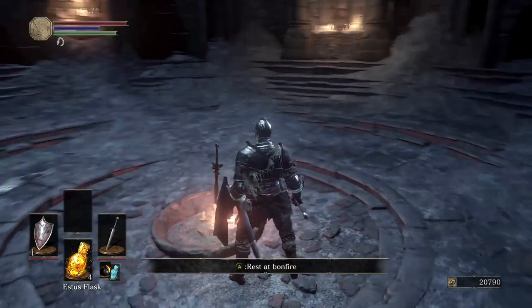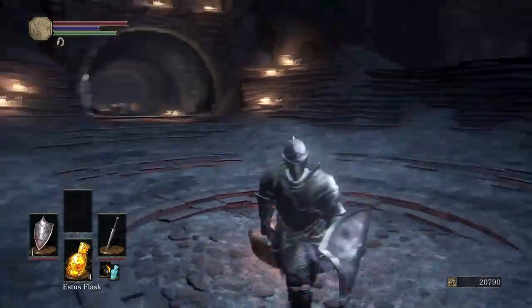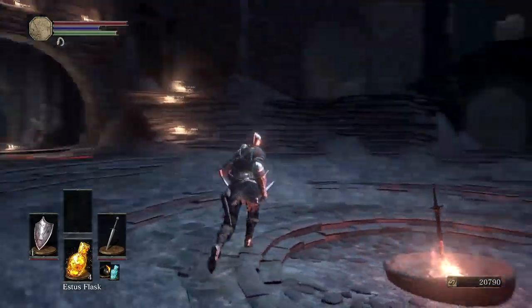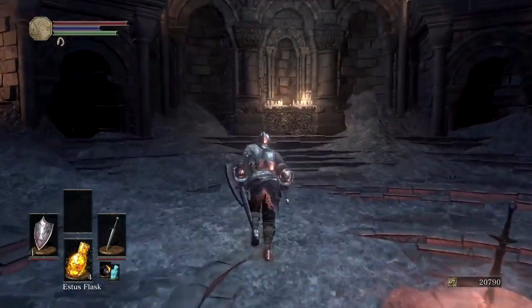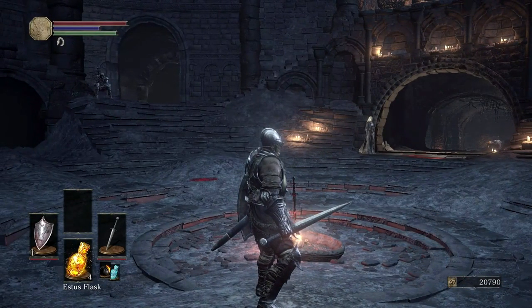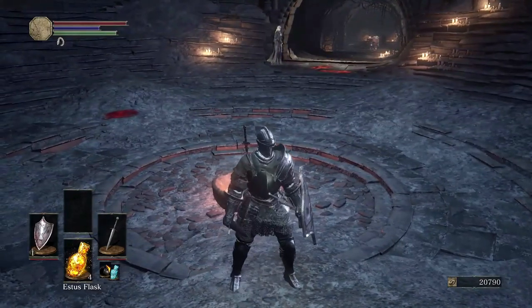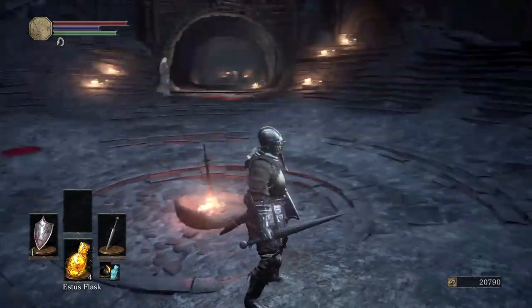Hello everybody, CuriousCorduroi here doing a live commentary style for this video in my Dark Souls playthrough series. What I'm going to do in this video is buy the tower key, collect some items, and show you what hopefully is a foolproof way to get the Uchigatana from that jerk face near the back of the Firelink Shrine.